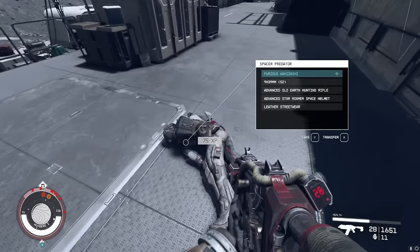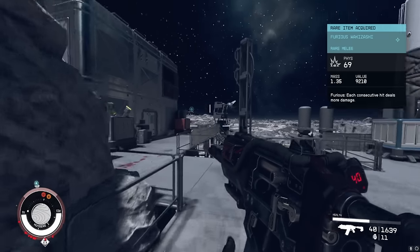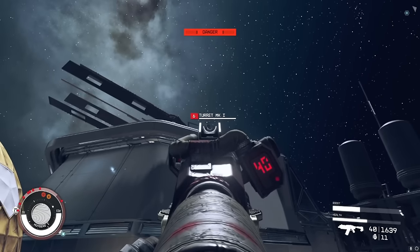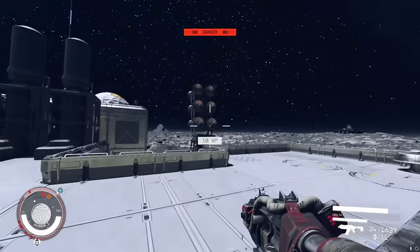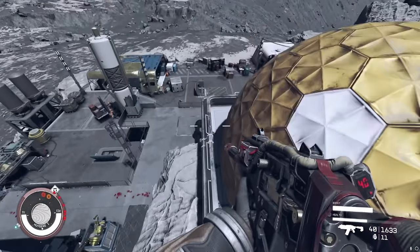Furious Wakizashi — amazing drop, just what I always wanted. This one has disassembler on it, so it's going to be munching robots and tyrants alike.